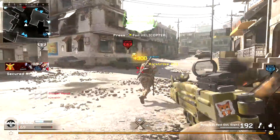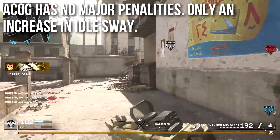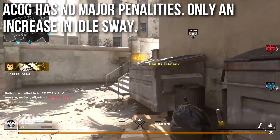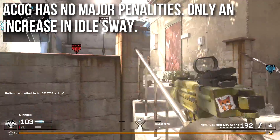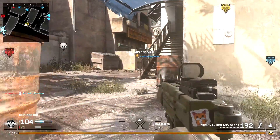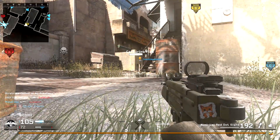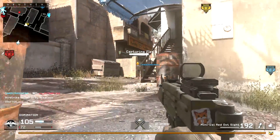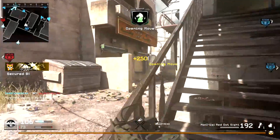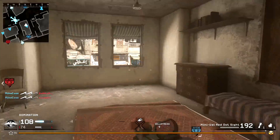Speaking of optics, the ACOG has no major penalties on this weapon. I've downplayed the ACOG in a lot of episodes because it has a lot of downsides, but on the Mini Uzi, all it does is increase the idle sway a bit — no penalties to hip fire, rate of fire, or recoil. The ACOG really doesn't hurt you, but given the recoil on the gun and how difficult it can be to begin with, I have a hard time fathoming anyone having a fun time with the ACOG sight.